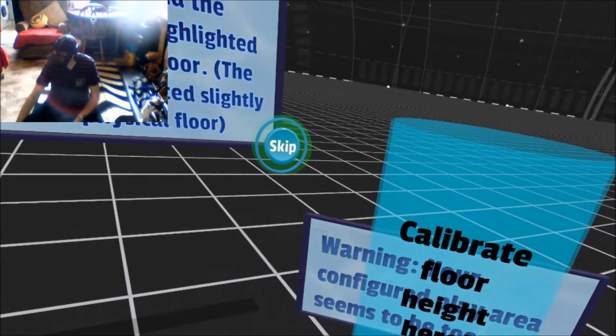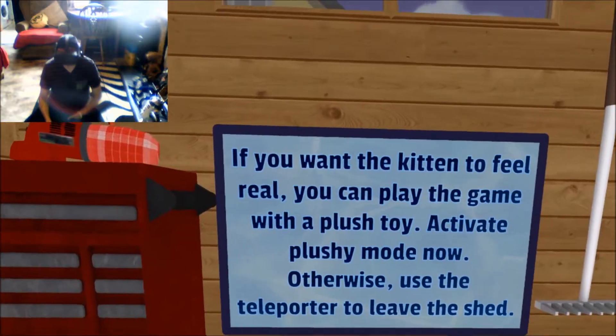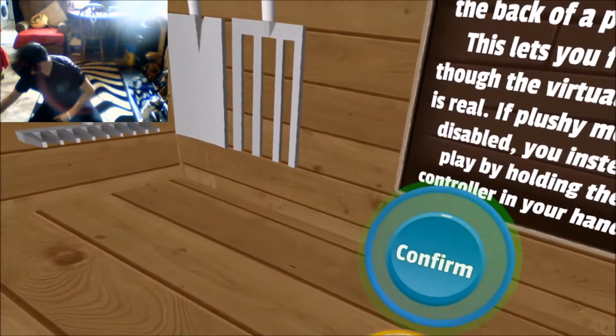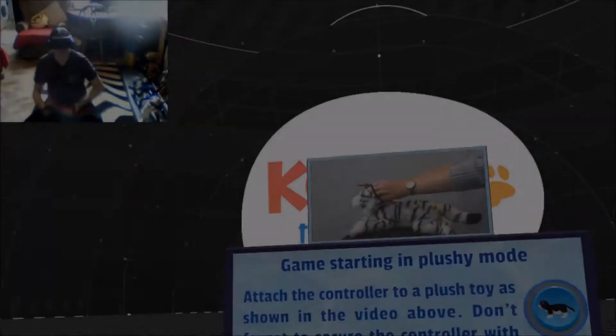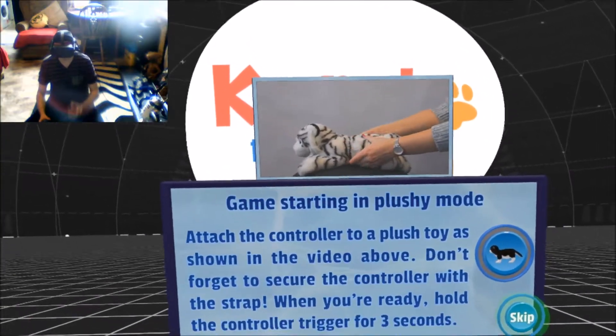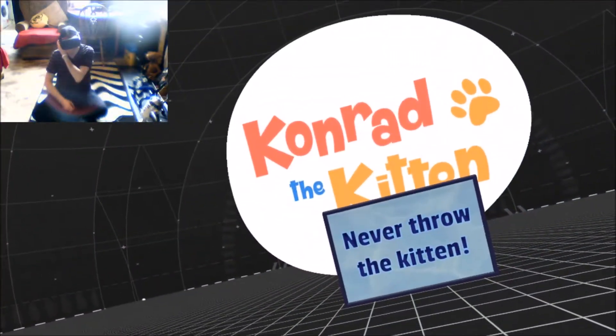Your floor needs to be calibrated. If you want the kids to feel real, you can play the game with a plush toy — activate plushy mode now. Let's activate plushy mode. Game starting in plushy mode. Attach the controller to the plush toy as shown in the video above. Don't forget to secure the controller with the strap. Let's get started in plushy mode. Okay, let's go.